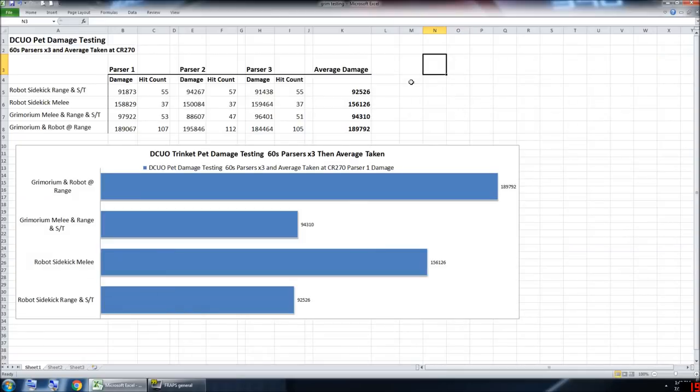In terms of a damage comparison, Robot Psychic is the closest comparison people are familiar with. Robot Psychic ranged in single target — because the rockets only hit one target — does about 92k. Robot Psychic melee does 156k. The Grim artifact, same thing: melee versus ranged doesn't affect the damage whatsoever. It does the exact same damage — a pulse beam for about four or five hits and then a projectile sorcerer burst. So it's slightly higher than Robot Psychic at range.